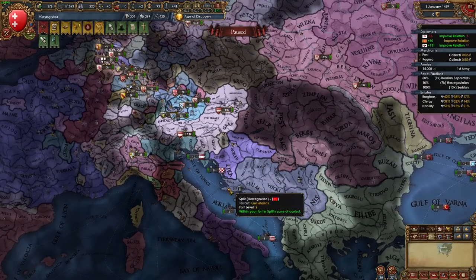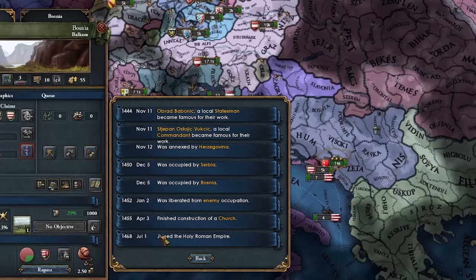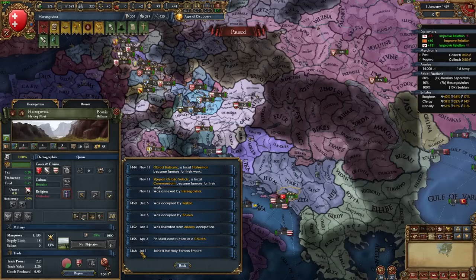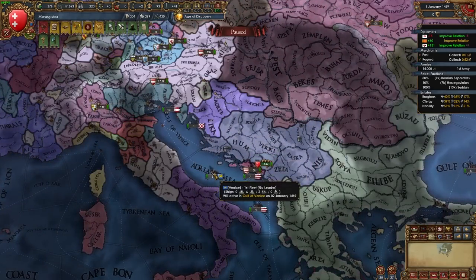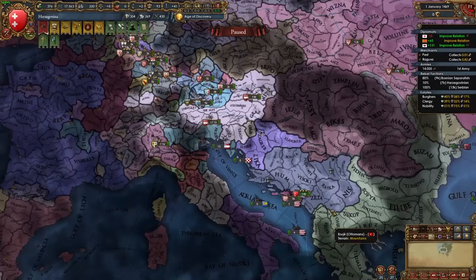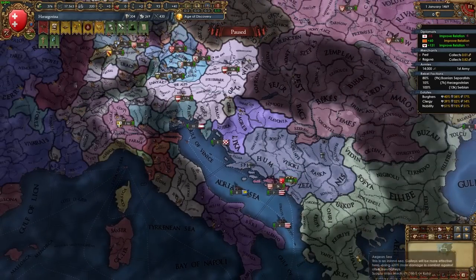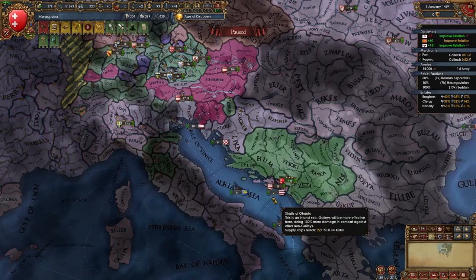I don't get this latest patch at all — could Austria have invited me and I clicked yes in a pop-up without reading it? Checking province history: July 1st, 1468 — joined the Holy Roman Empire. I tried alt-F4 to revert but wasn't able to jump back. Testing in non-ironman, I figured out: after I cored the province I was eligible to click join HRE and just didn't notice clicking it. So now we're officially in the HRE.